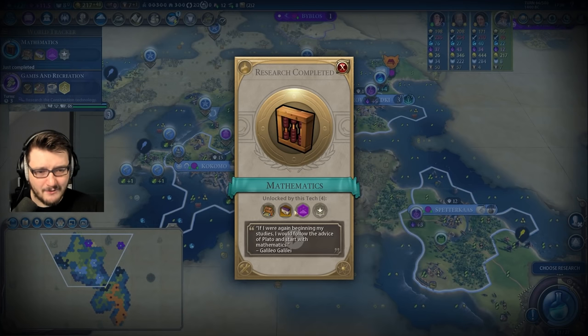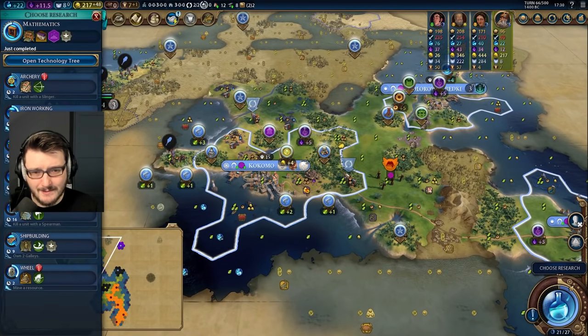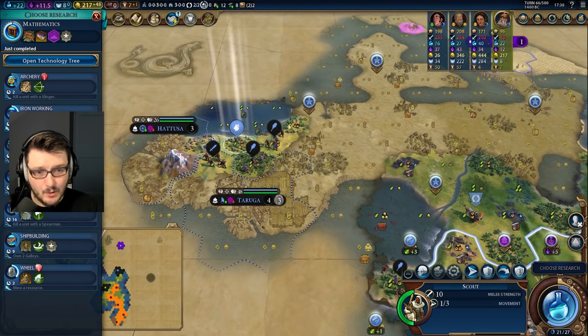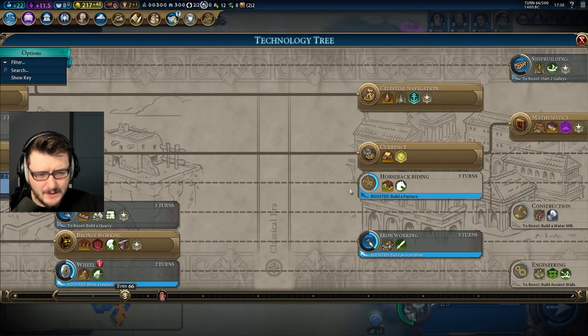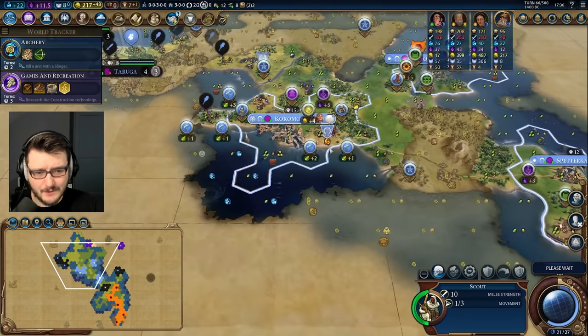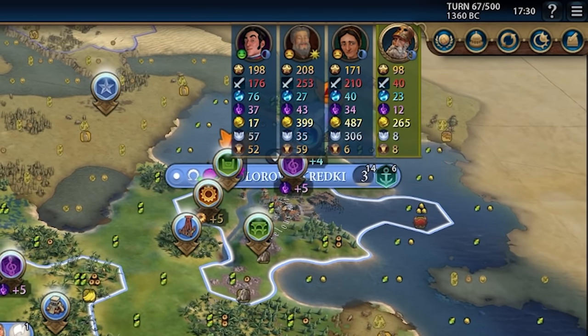There's Mathematics. We have Petra — plus one movement on naval units. I don't like that these trade routes are going over the land, that actually bothers me a little bit. My scout is stuck. We're not going to be able to do Archery. We'll grab Wheel as well. Man, we are burning through that tech tree at this rate. Compared to normal games, he's up to 76 tech per turn — what's happening?